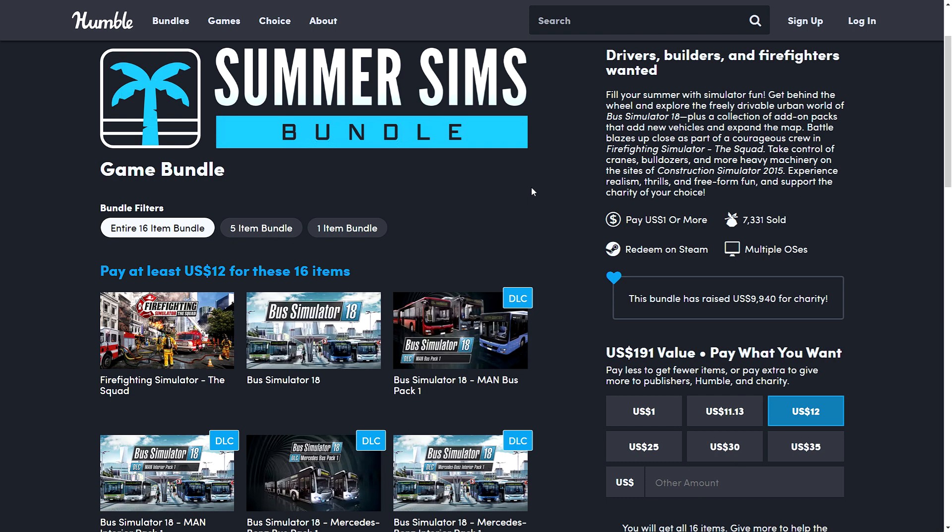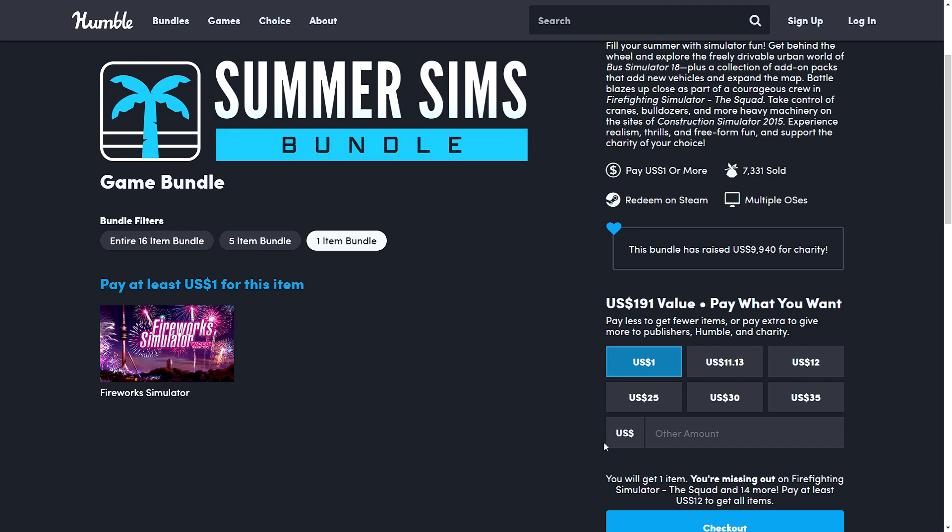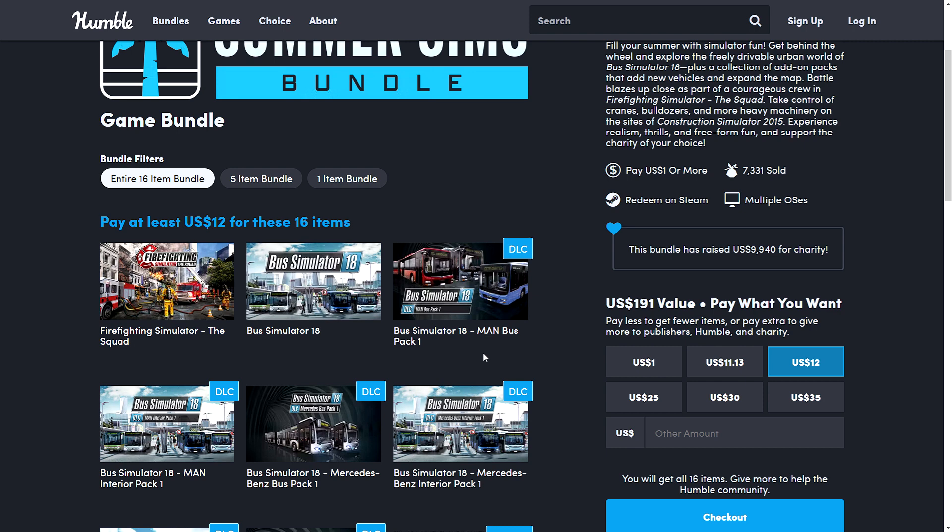Next we have the Summer Sims bundle — all simulator-type games, and there seem to be quite a lot of these recently. The one dollar tier has the Fireworks Simulator. Skipping ahead to the top tier at twelve dollars, which has Firefighting Simulator: The Squad and Bus Simulator 18.